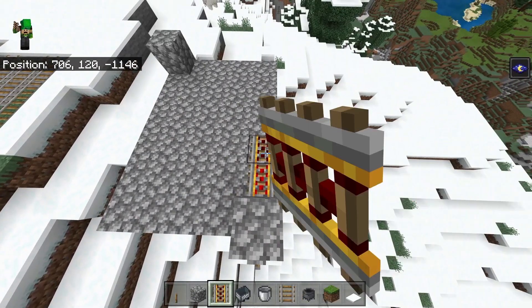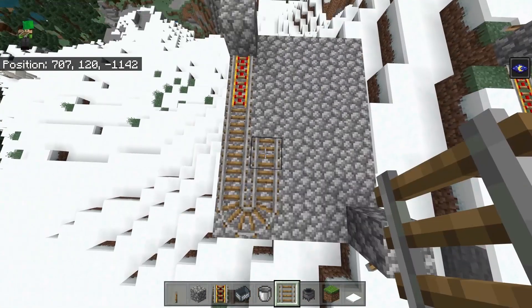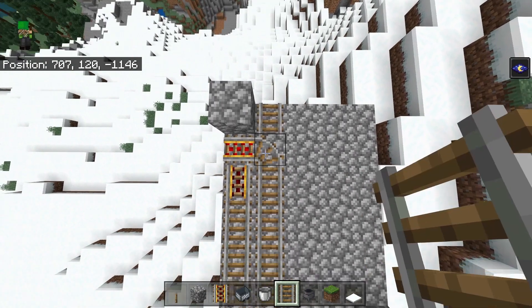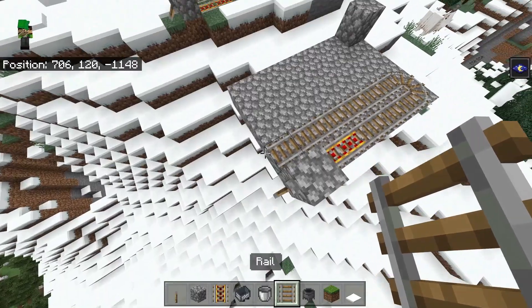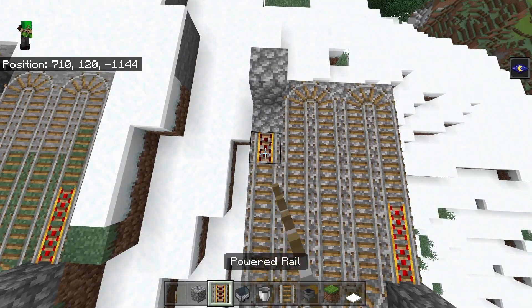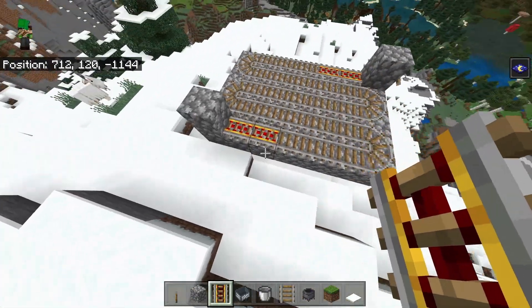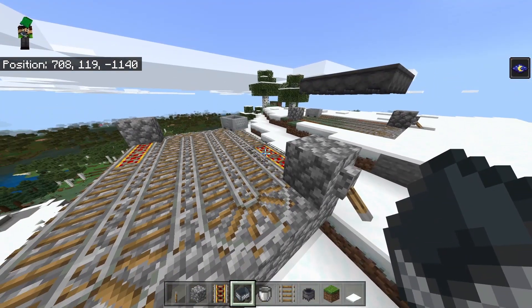Now go to one of them, place two powered rails and then the rest with normal rails, then turn it around and go all the way back like this. If it connects, you can just break and place it right there and connect it back up, then continue on like so. For the final two, you're also going to want to replace them with powered rails like this. Now grab a minecart and place it right here for now.